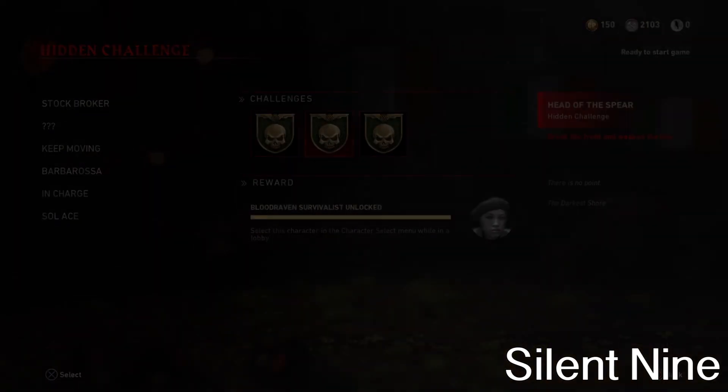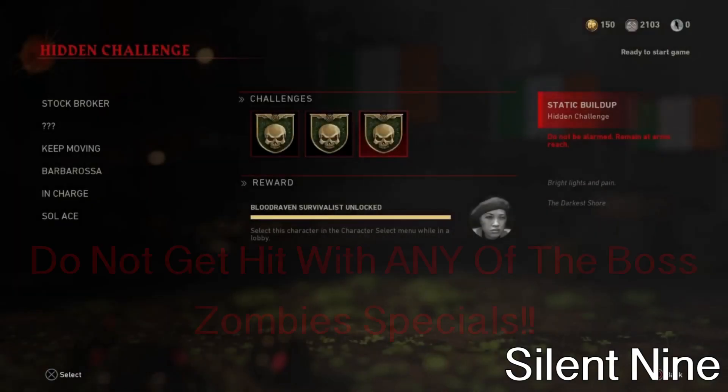And let's get right into the third one. So the third challenge is do not get hit by any of the specials in the boss fight. Now this one is very, very hard and you do need a really good team for this one because you can get hit by the specials very, very easily. That's all the challenges. I will show you guys the best way to unlock all of them in one game right now in this video. So make sure to keep watching because I'm going to give a bunch of tips and tricks.